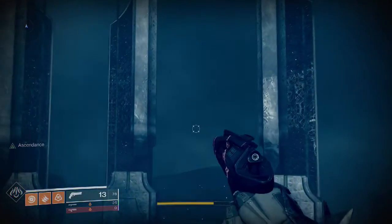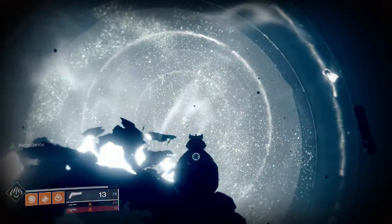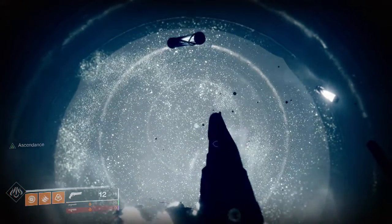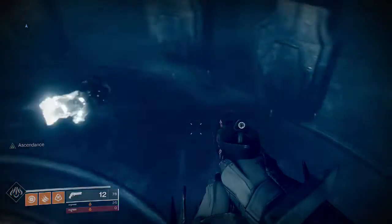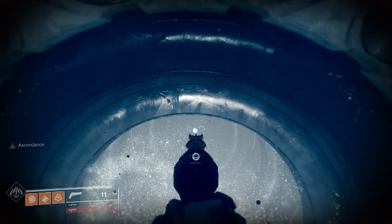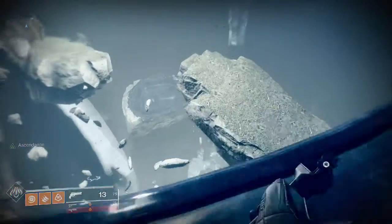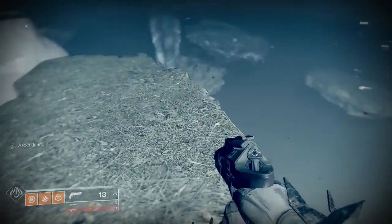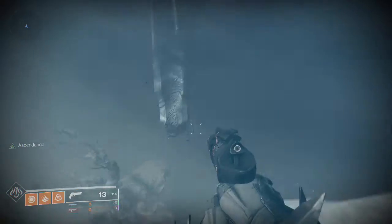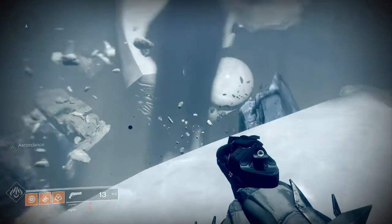We saw that first egg down here. The other egg is actually straight up above - you may see it's hard to see but it's straight up above from where we're at now. You can only break it if you have the Wish-Ender, but that's where the second and final egg is for this ascendant challenge - right at the very end. You can see it is immune just to show you. That other egg is right down here and we'll get a better view at it from over here - two eggs total here.